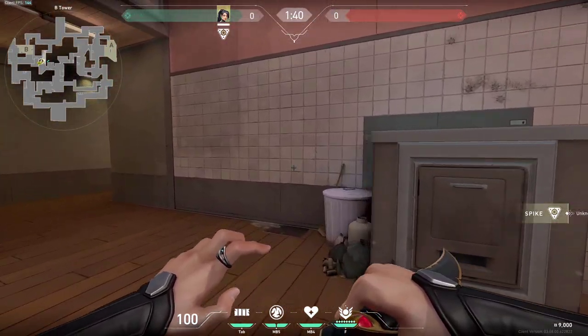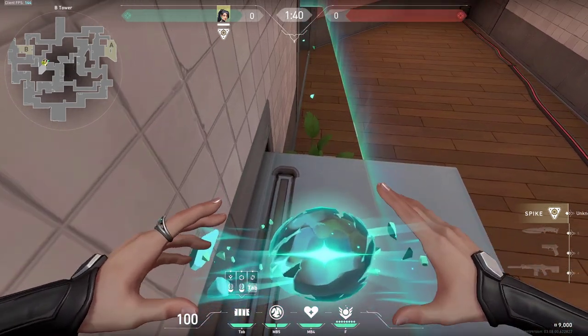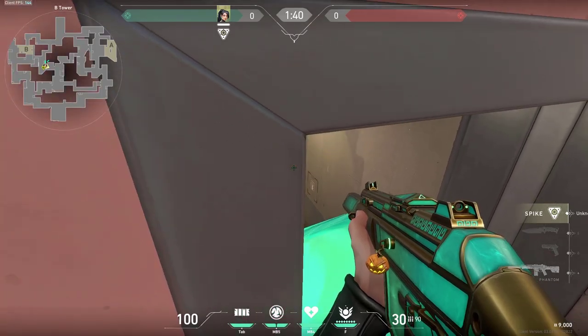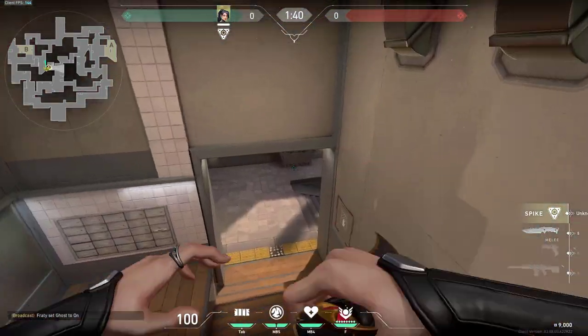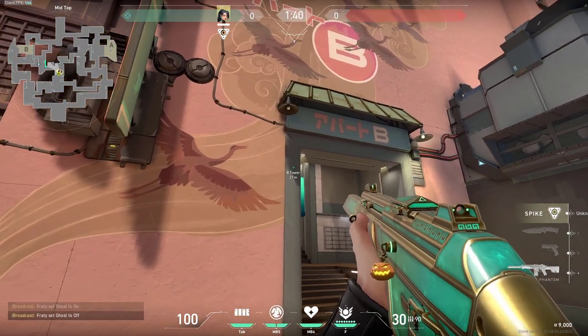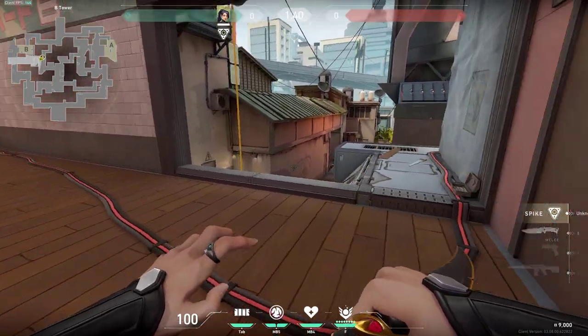Also at a very similar spot you can do this simple wall boost just like this and then you can go all the way to this corner and be watching middle if you like, just like that. The enemies would never expect you to be all the way here on top of this wall.